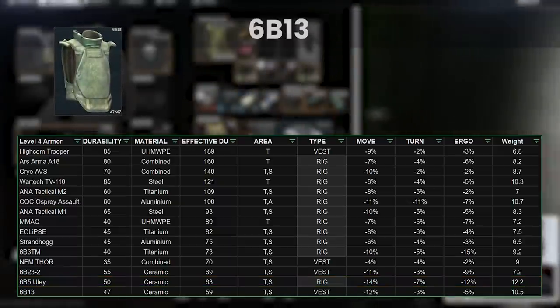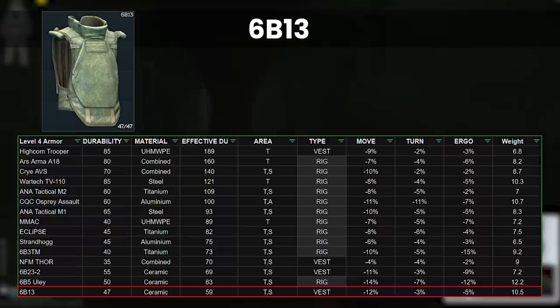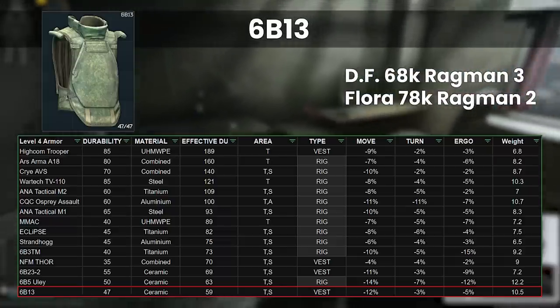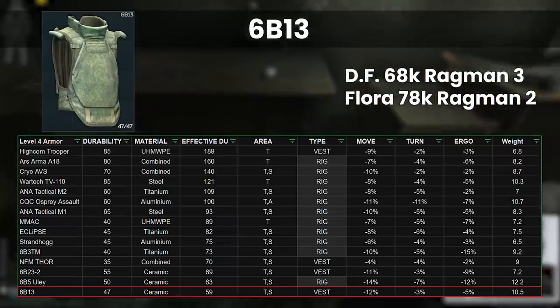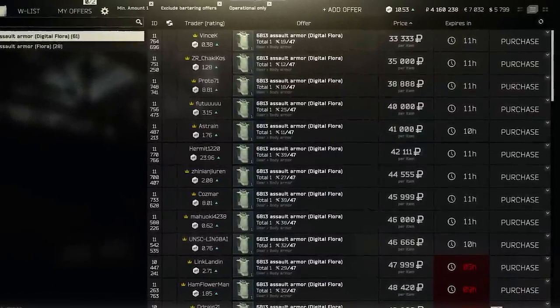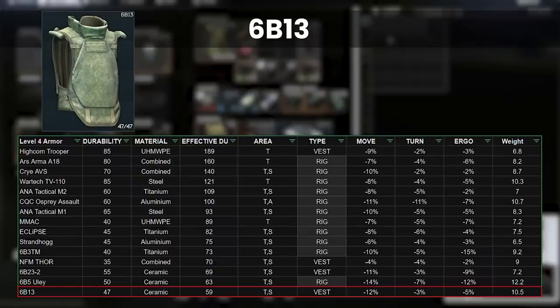Finally we have the 6B13, the worst class 4 armour on effective durability. There are two types: the digital flora and the regular flora. Although its stats are bad on move speed and minus 12% ergo, the others are actually ok and we get stomach protection here too. Digital flora costs 68k at Ragman 3, which is better than regular flora at 78k at Ragman 2, but it is still way too high. The flea has them down at 35k or so, although admittedly these are mostly partly broken as they come on scavs all the time. You still need a separate rig, it repairs badly, and insurance is on the lower end but it's not that cheap really. Basically only use this one if you have no other class 4s available.